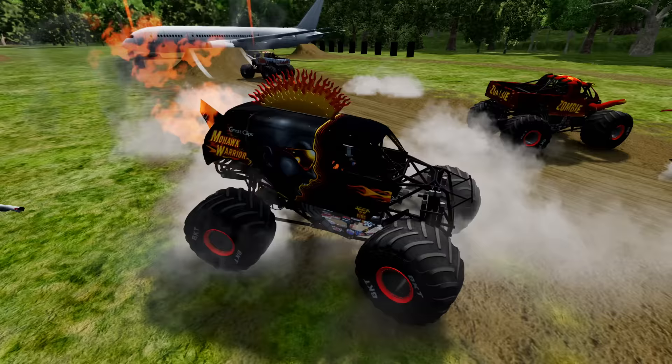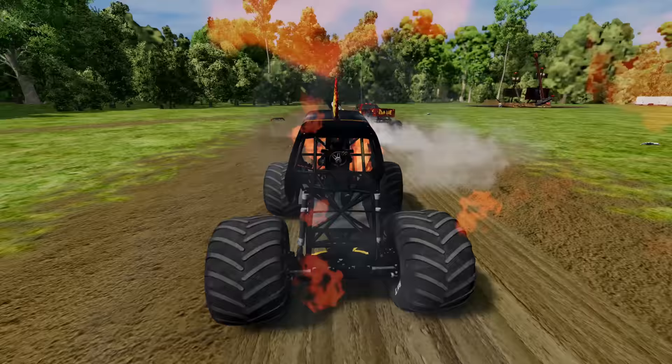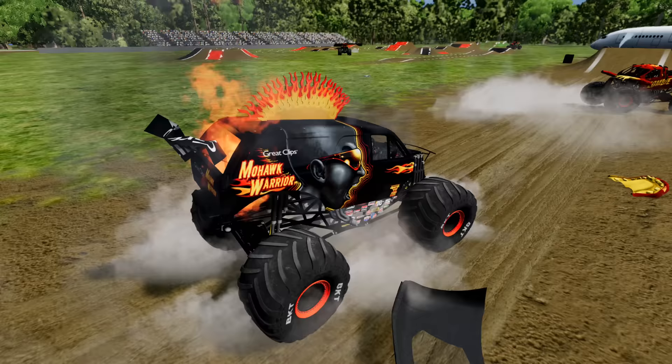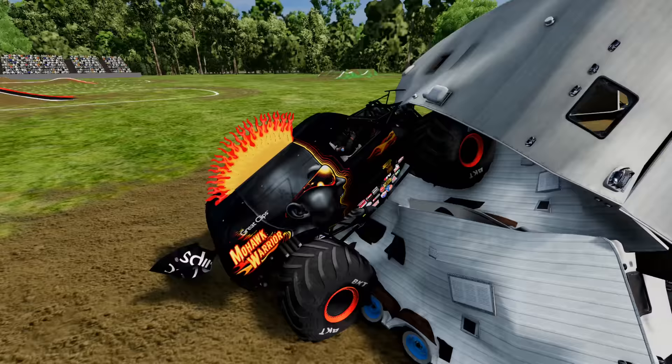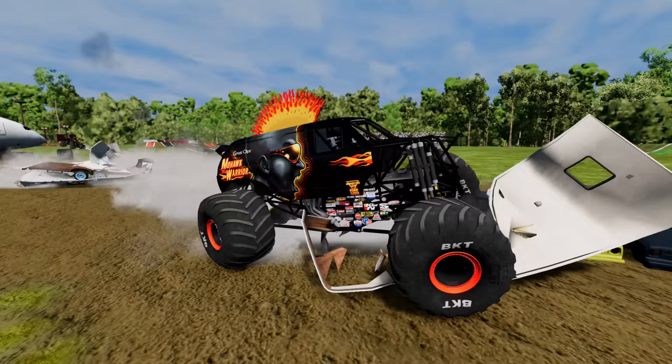Now we're at the BeamNG Drive obstacle course and he's already having trouble with the Zombie Monster Truck! Zombie Fire smashes into Mohawk Warrior — he's still going though! He's got to watch out, here comes Zombie Fire again! He approaches the ramp — he doesn't have enough speed to jump the airplane! He's got to back up and he smashes into Zombie Fire! Looks like Zombie Fire is trying to block the ramp! Mohawk Warrior Fire backs up some more, waiting to make his move — there goes Zombie El Toro Loco! Mohawk Warrior hits the ramp and gets some big time air!